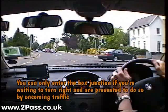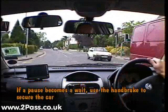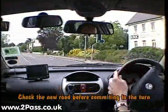The side road is clear, so we're going to move out onto the box junction, secure the car with the handbrake. We're going to be waiting a few seconds, and when it's clear, quit checking the side road and move across.